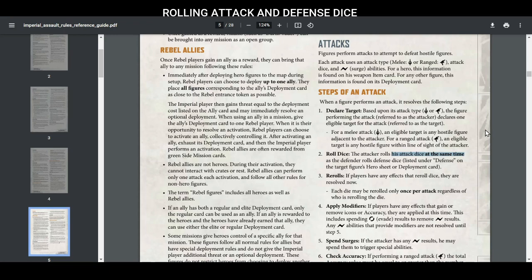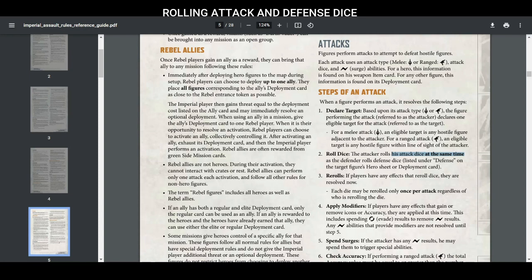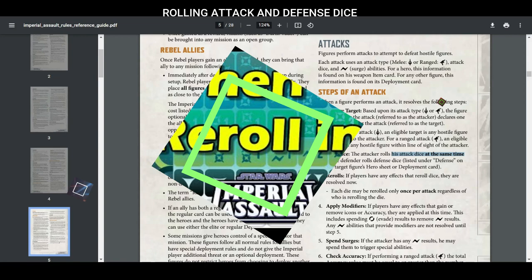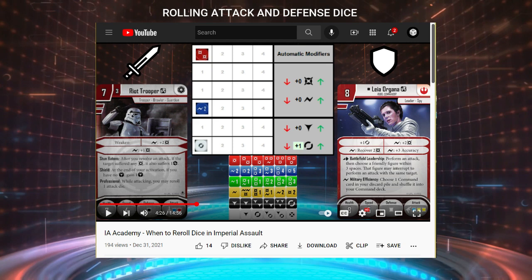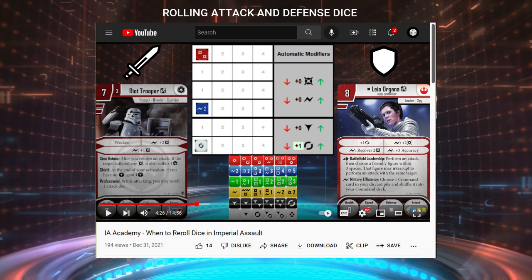Then the attacker and defender each take turns resolving rerolls, modifiers, etc., with the attacker always resolving each step of the attack before the defender. This is actually a pretty important rule because it can affect how the attacker might want to reroll their dice or apply modifiers depending on what the defender rolls. For example, if the defender rolls an evade — aka a surge cancel — the attacker gets to know about that before they decide how they want to reroll their attack dice and whether they need more or maybe less surges on their roll.